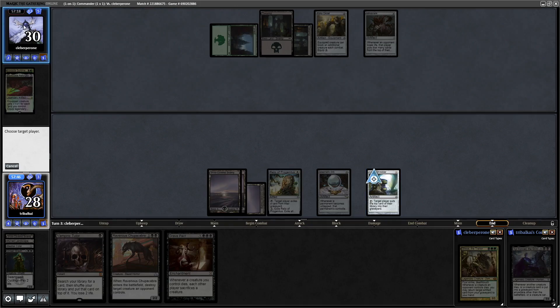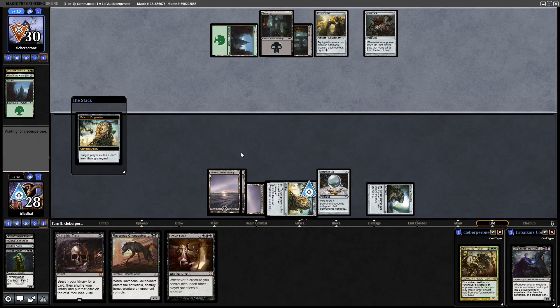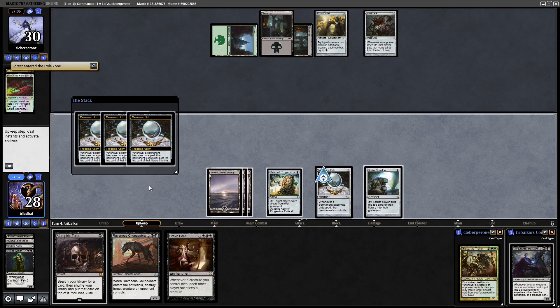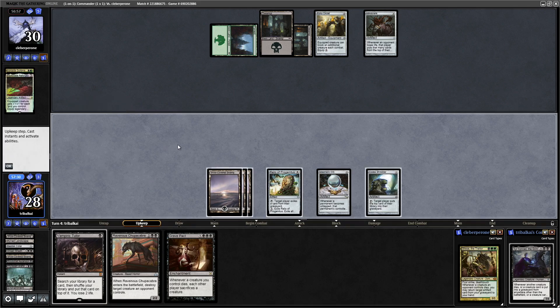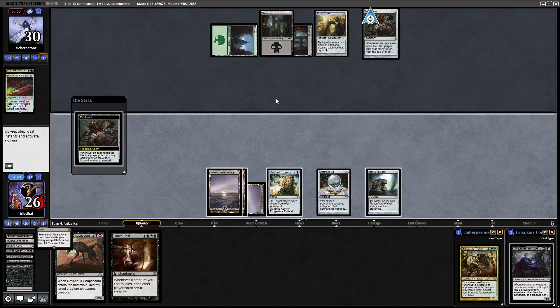We will mill our opponent, then ask them to exile a card from the graveyard. Oh, we don't have the win now because we don't have enough mana - scratch that. We are going to have to Vamp Tutor during our upkeep after the Mesmeric Orb triggers. Let's just mill first and hope that we don't mill our Basalt Monolith. A land, a Blood Chief Ascension, and a Phyrexian Arena - some good cards gotten rid of there. Then we'll go in for Vamp Tutor and grab the Basalt Monolith.